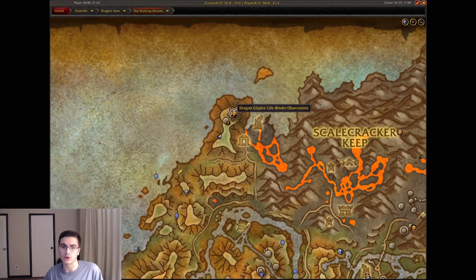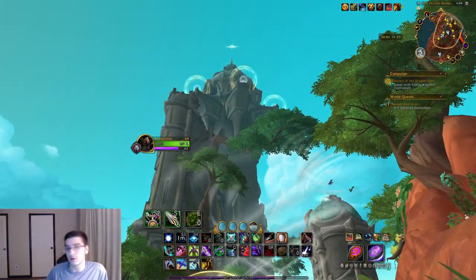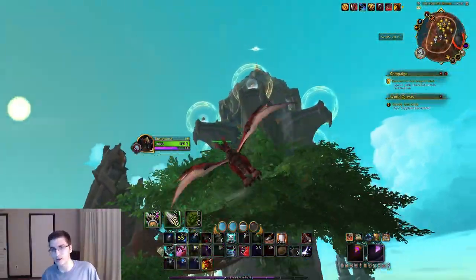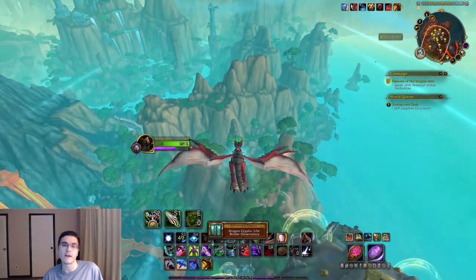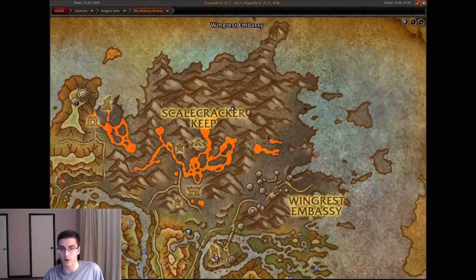Heading all the way to the north of the Waking Shores is the Life Binder Observatory. There might be a dragon race world quest there you could use to help you out. Fly all the way to the top of this tower and that is the Life Binder Observatory glyph. Heading over to Scalecracker Keep — another area that looks like it was ripped straight out of Mordor — is your next dragon glyph.